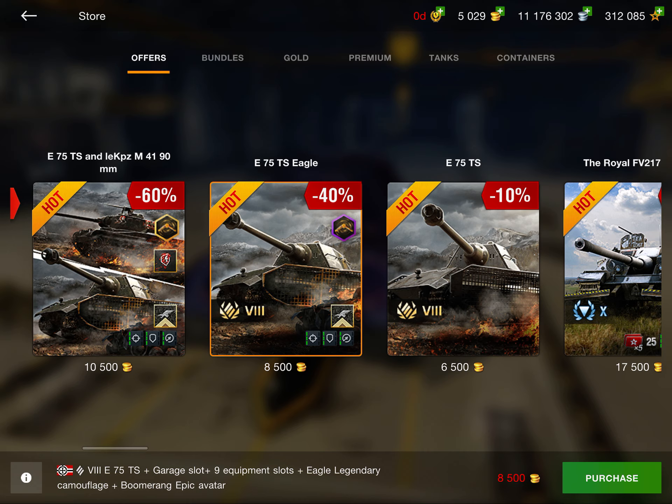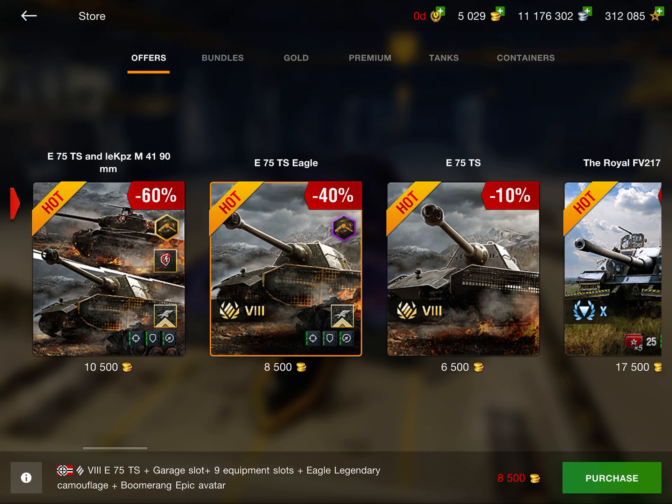Next up we have the Soma SM containers. This is the special bundle — three for the price of two, at 2,500 gold. They're not a horrible price, but I don't really think they're worth it. They're still crates, and I really can't recommend crates. They usually don't end well.